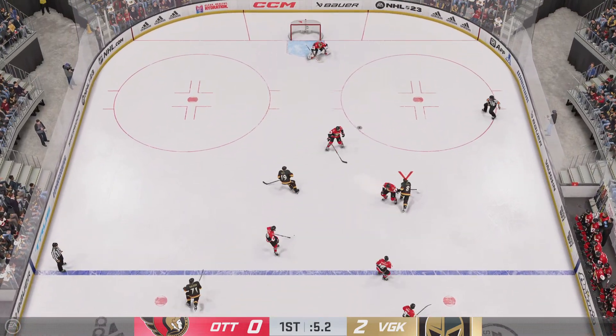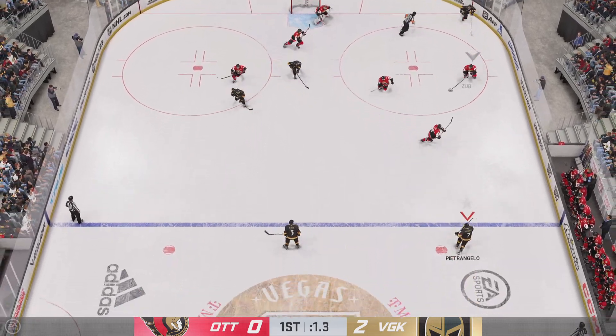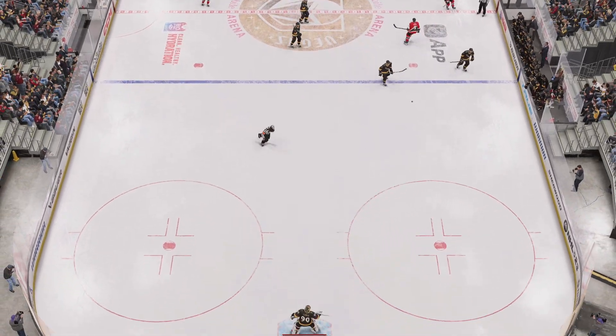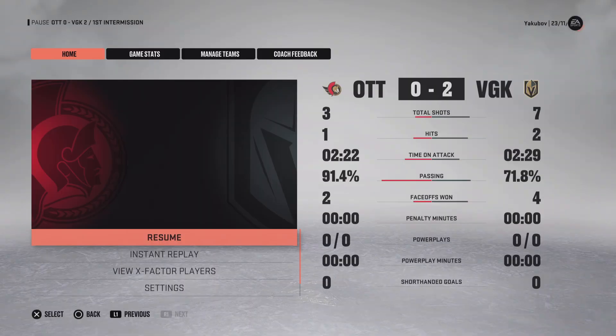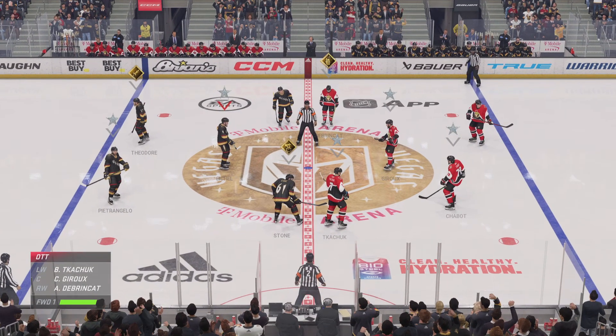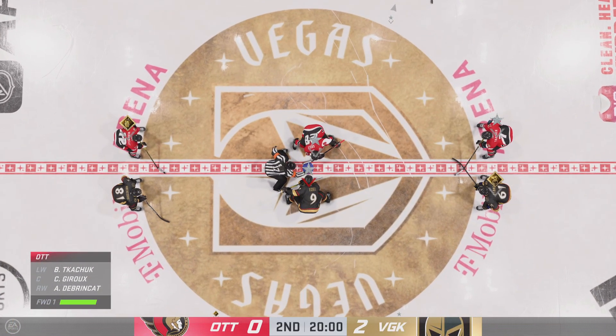Nice zone entry from the middle. Great save by Talbot — really good save. Control the rebound, get it into the corner where you can re-establish yourself. That'll do it for the opening frame. We've got lots more still in store. And the official seems about ready to drop the puck on period number two.